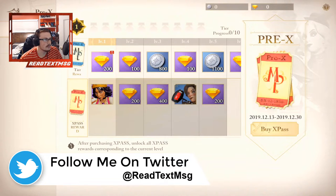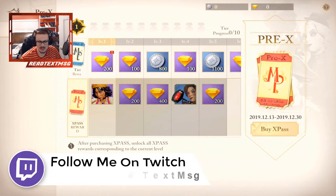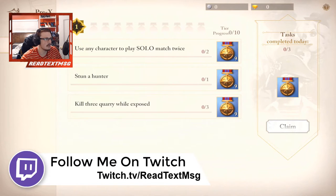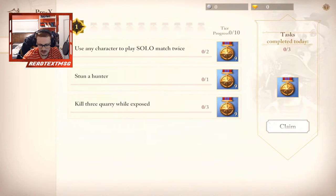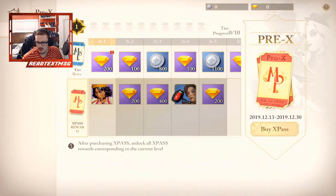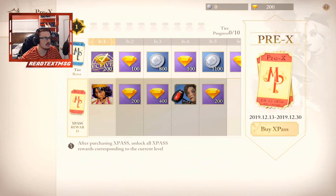Now let's look at our XP Pass or battle pass. Right off the rip you have the level one tier list and then different pre-extras, which you can't see because of my webcam. Here are the tiers — you can buy the pass to get the XP Pass rewards on the bottom, or these first ones are free. I just got 200 gems but didn't get the ones below.